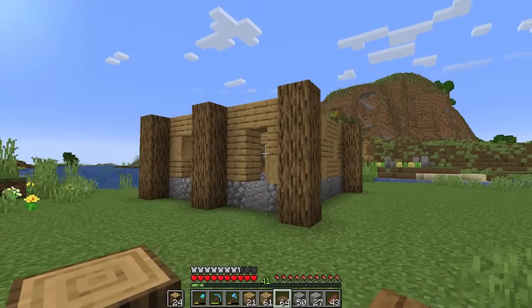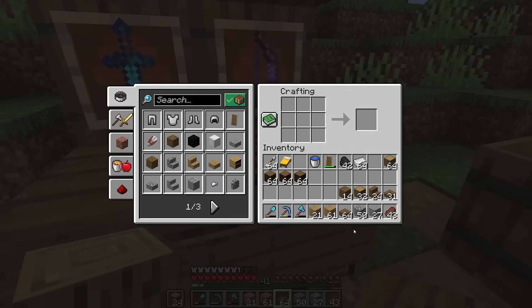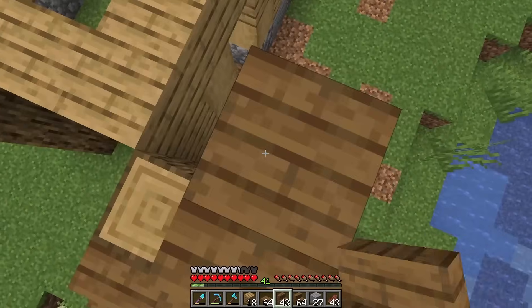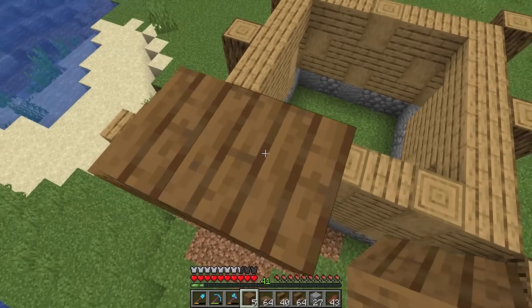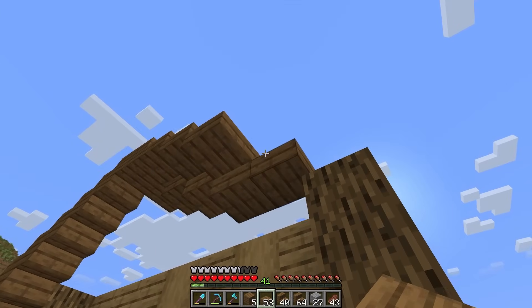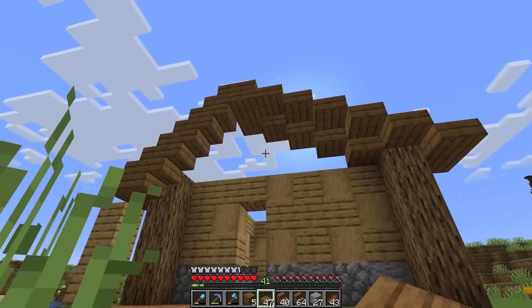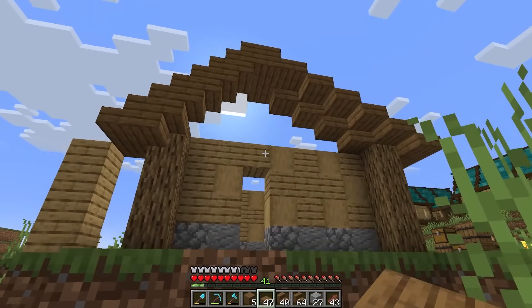Before we get any further I want to add the roof because it has a funny shape to it. This roof is special — for a little while it goes up with stairs, but then coming down the other side we use slabs to make it kind of lopsided. It keeps coming down until there's a bit of an overhang right there. I just love that lopsided shape — it adds so much character to this build.